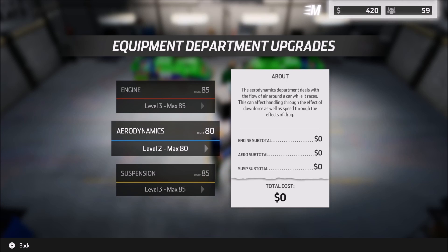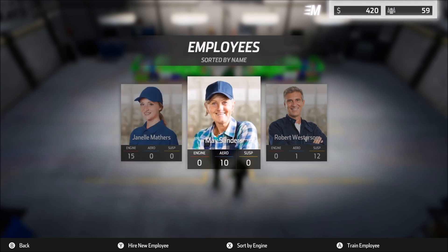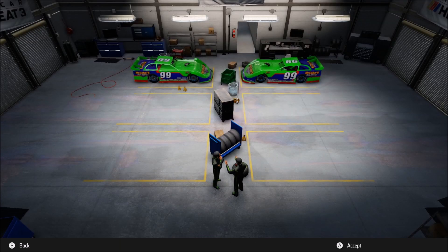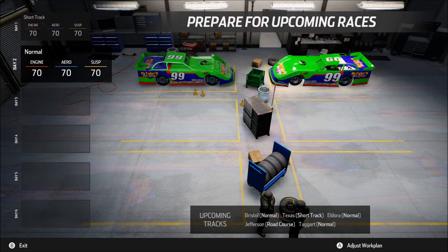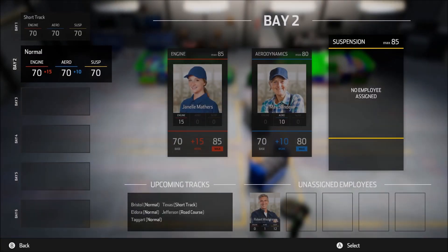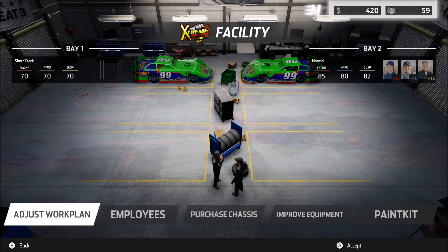That has turned out about as well as it possibly could have. Looking forward a little bit, Janelle is maxed out on the engine, so she's great. May is at 10 and we need to get her to 15. Same thing with Robert — he's at 12 and we need to get him to 15. But overall, I am extremely happy with where things are. Let's go ahead and adjust that work plan, get everybody allocated and assigned to their proper workstation, start that work. And there you have it — 85, 80, and 82.